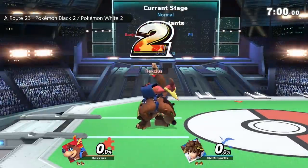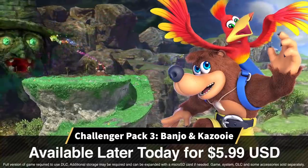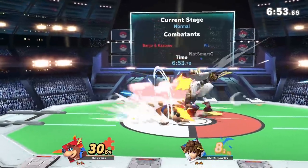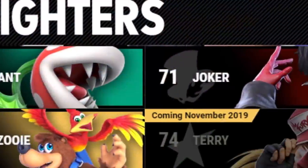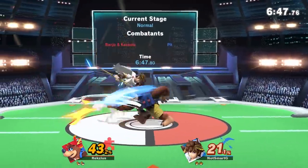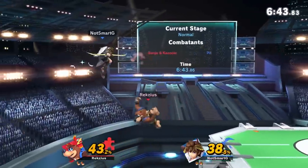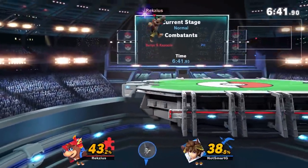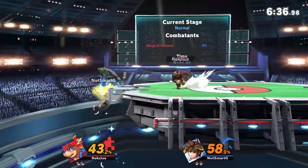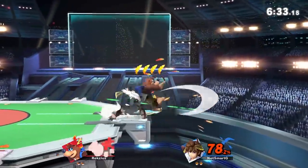I was planning on making a video on a non-DLC character for once, but then they just went ahead and surprise dropped Banjo and Kazooie out of nowhere. So I guess we'll be looking at yet another DLC character. Hopefully I'll get another video in before Terry releases. In my opinion, Banjo is probably the least DLC DLC character we have seen so far. He actually feels like a character that would be in the base game, and his hitboxes do kind of reflect that. But that's not to say that he doesn't have some rather interesting hitboxes — but what better way to explain than to simply show.